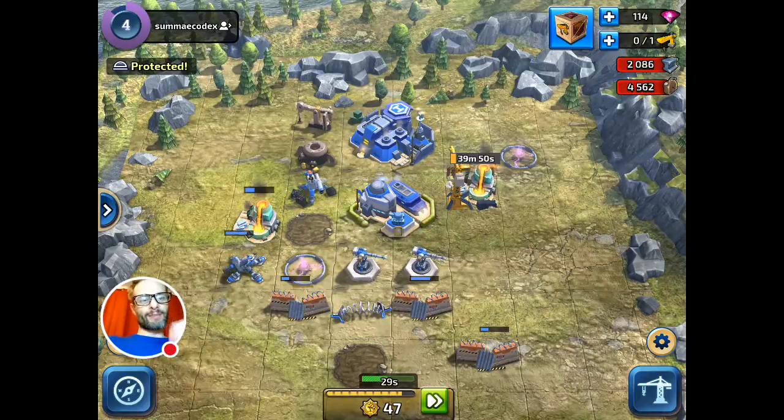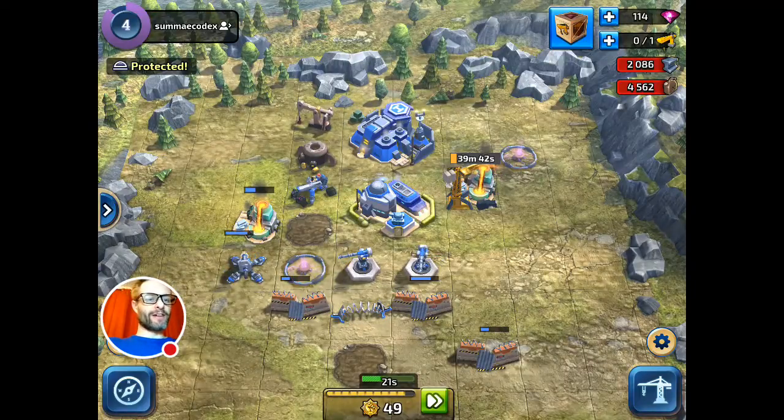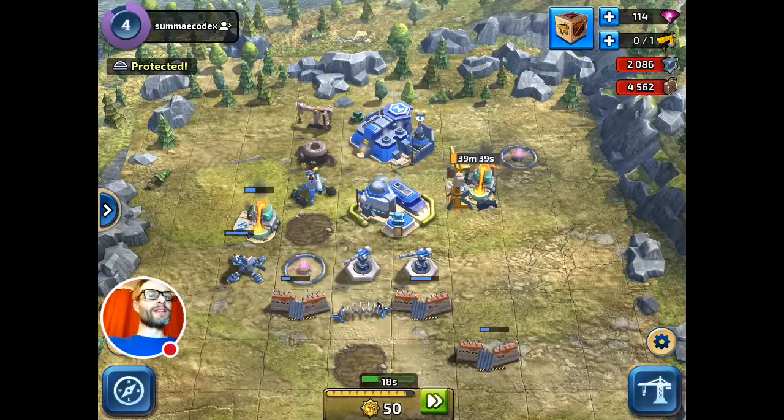You can see at the bottom of the screen this is my command point counter — if I did another attack now, instead of the 55 I had at the start, I'd only have 49. I can speed it up with hard currency. Those are the monetization loops you're seeing in the game — it's kind of interesting, it's certainly different.